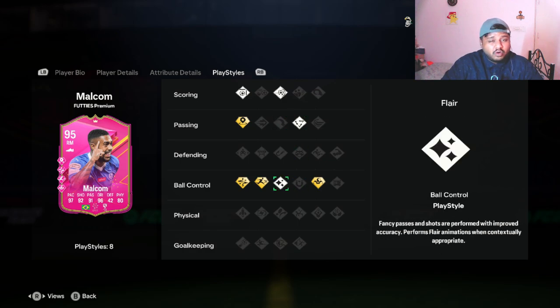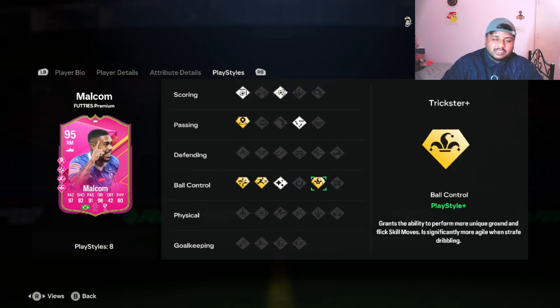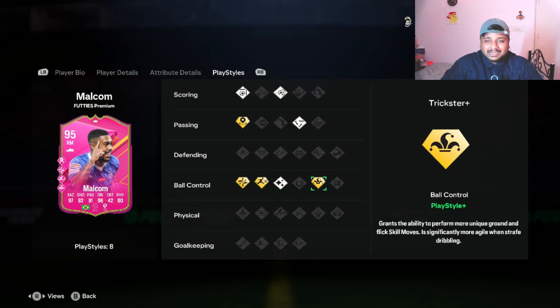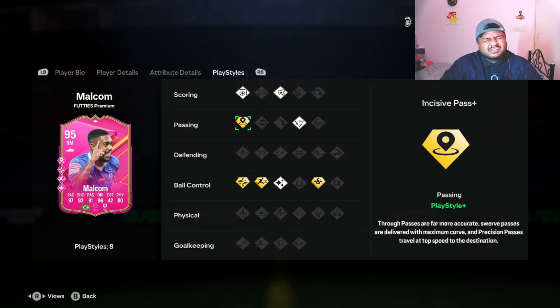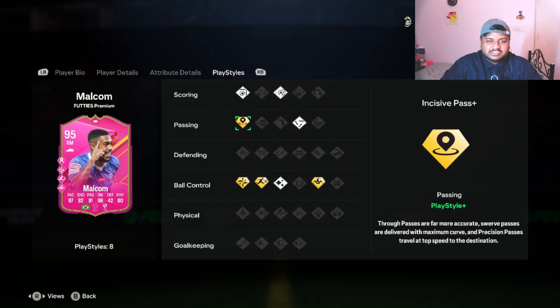Looking at play styles, he has Finesse Shot, Power Shot, Tiki Taka, and Flare — only eight play styles total. Usually for these high-rated cards you see nine to eleven, but we have only eight. For play style pluses he has Trivela Plus, Rapid Plus, Technical Plus, and Incisive Pass Plus — four play style pluses.